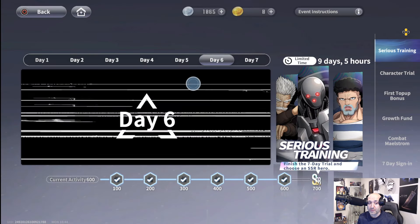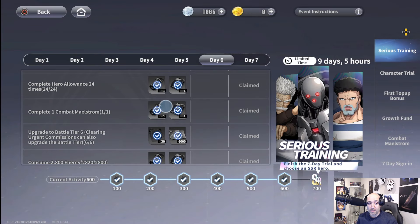Upgrade to battle tier six. Clearing urgent commissions also upgrades your battle tier. This is essentially about completing joint missions — the storyline ones — then going to the commissions board and updating your battle tier by completing the bosses there. You should be doing this anyway because you get free summoning tickets, your rank goes up, and you can farm more efficiently for EXP, credits, loot, and memories.